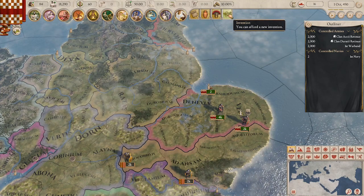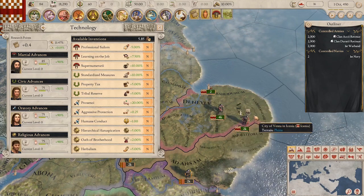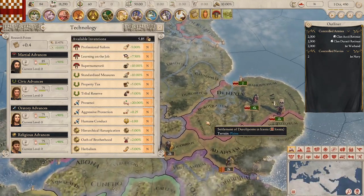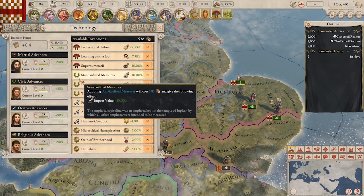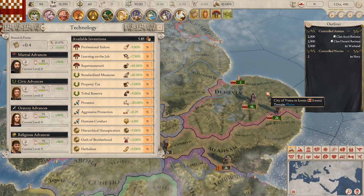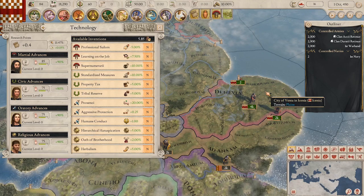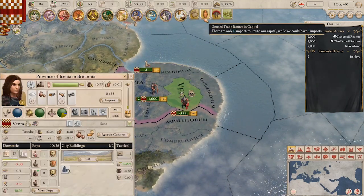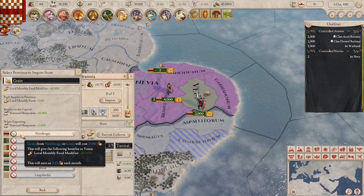One bright thing about not having many pops in my country yet is I'm able to buy all sorts of inventions, and I do have plenty of cash. I won't be getting a lot of research points, so these inventions aren't going to disappear anytime soon. My research level will be pretty paltry for a long time. But we will be trying to bump up our civilization value, which will make more pops want to be citizens. Before buying inventions, I'm going to set up some trade routes. I'll go with grain because it'll help cities grow a little faster.